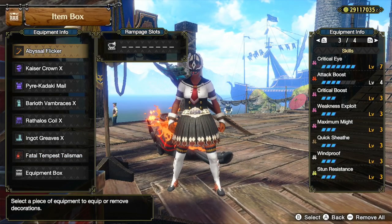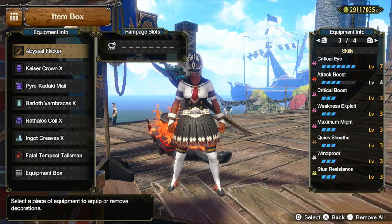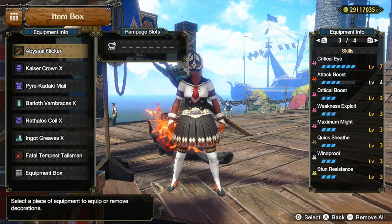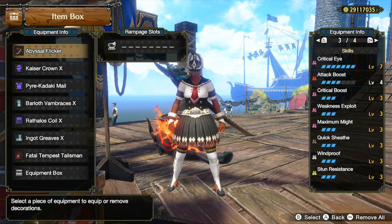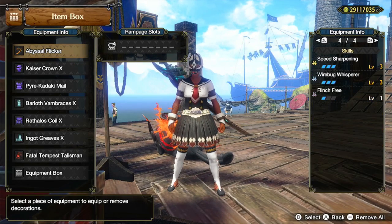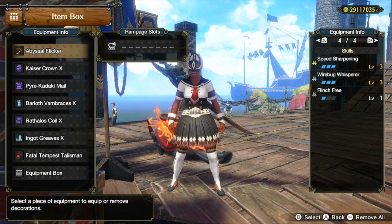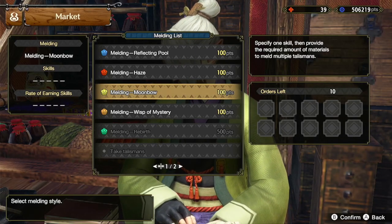In total, that gives us Critical Eye Level 7, Attack Boost Level 4, Critical Boost Level 3, Weakness Exploit Level 3, Maximum Might Level 3, Quicksheath Level 3, Windproof Level 3, Stun Resistance Level 3, Speed Sharpening Level 3, Wirebug Whisper Level 3, and Flinch Free Level 1.